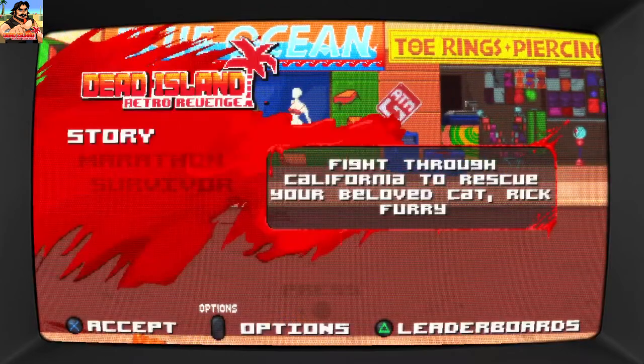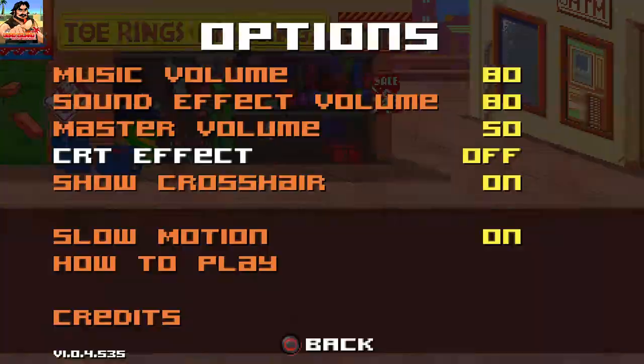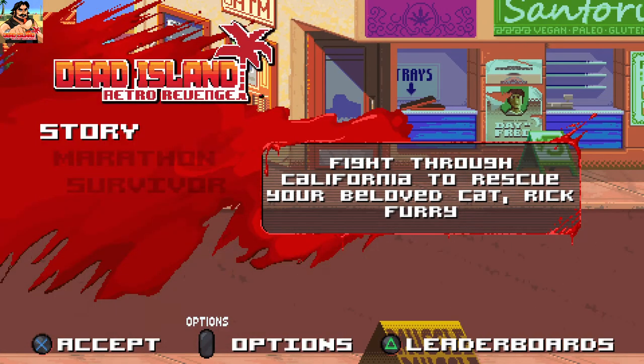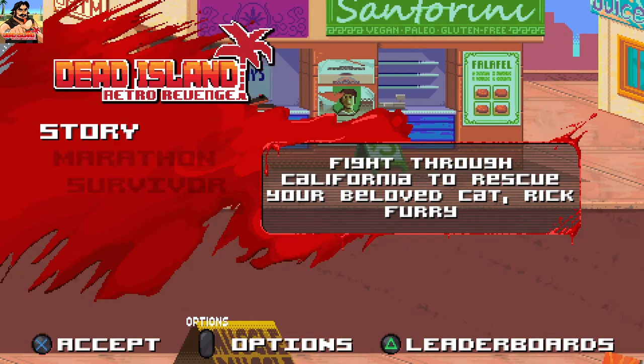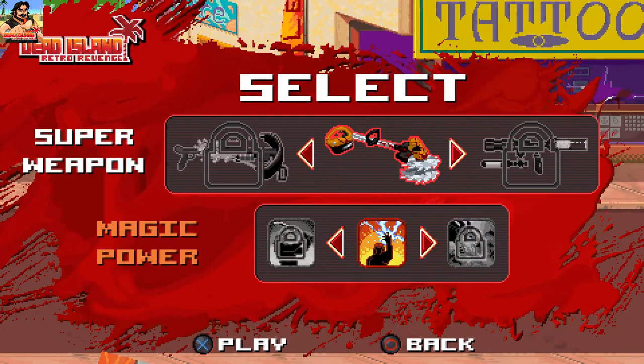Let's just go. I'm turning this stupid CRT effect off, but I'll show the crosshair. Accept, options, story — marathon survivor: fight through California to rescue your beloved cat, Rick Furry. Excuse me. Let's go.